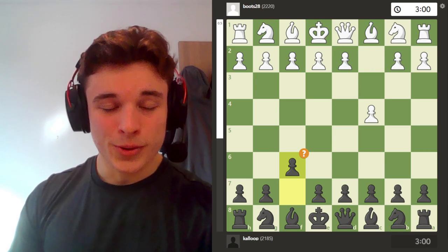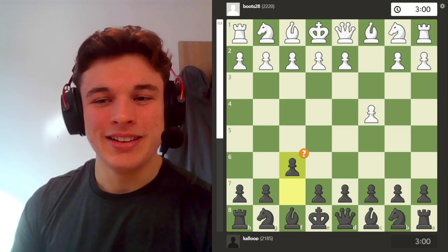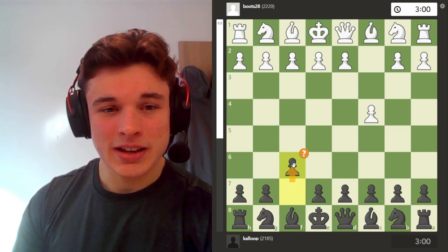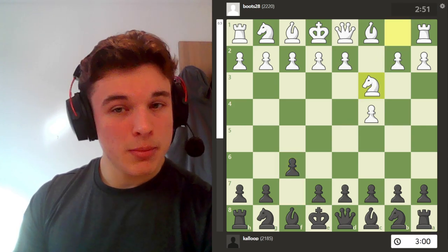Pawn c4, pawn f6. This is the mouse slip that I made in the opening in a game that I played recently online. I was intending to play knight f6 and slipped with f6, which is obviously a horrible move, but I made it work.